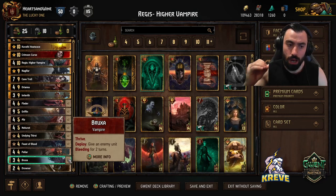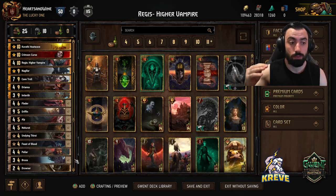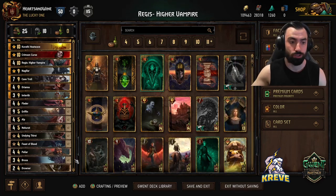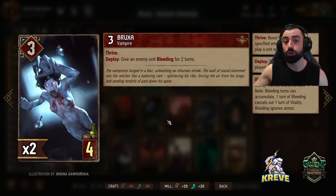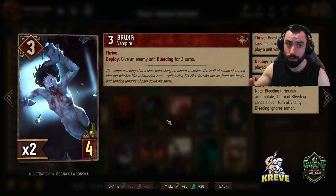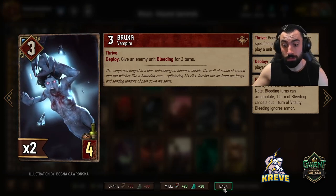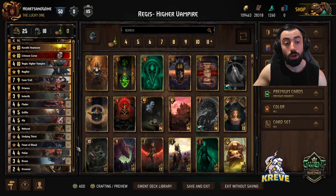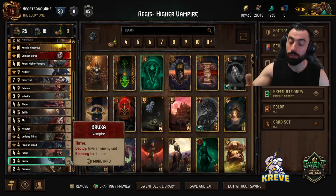Before we go into the other Bronzes, I wanted to make this deck very simple and straightforward to play. Basically, you're free to play one of each Bronze copy per round - play one of each in round 1 and the others in round 2. We've got Bruxar, also a Thrive unit. Deploy: give an enemy unit Bleeding for 2 turns. Because it's a Thrive unit, we're going to follow the Thrive curve. You may want to play Nekorat first as your first move of the match, then follow up with Bruxar, because after that we're going to play units with higher power - Alp, Fledders, Imlareth. Keep in mind Bruxar is going to be an early play in a round when you commit her.